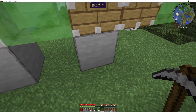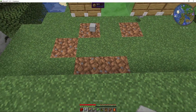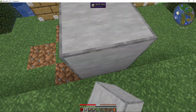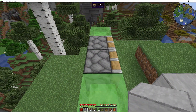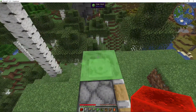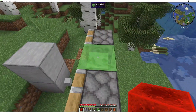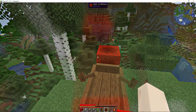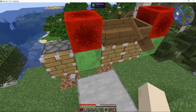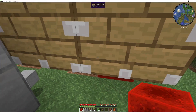Now you can delete the blocks on the bottom. Paste two blocks on the floor so that you can get on top of our machine like this. Now take a redstone block and place it onto the slime, then another slime over here. Take a spruce boat and place it over here. Then under our boat, put another redstone like this.